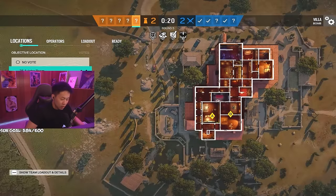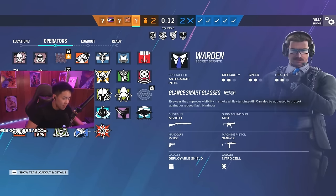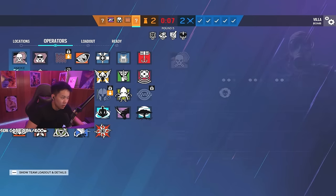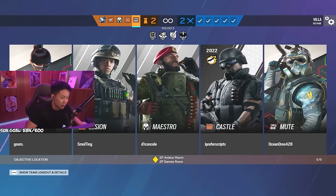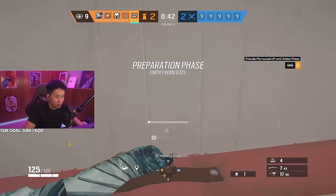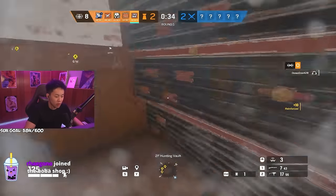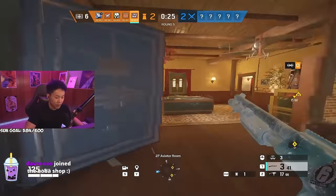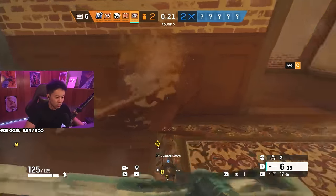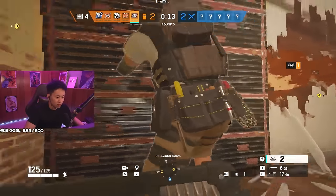If they try rushing like that again, we're gonna counter that a little bit. Should I bring Mute? I'll bring Mute — I can make rotates correctly and do a little wall denial for us. Be a little flexible; sometimes you just gotta give your team what they need. Don't reinforce those holes. Got the right side setup up this time — put a jammer right here for some drones.